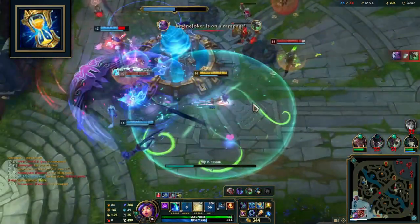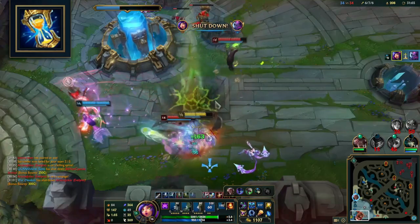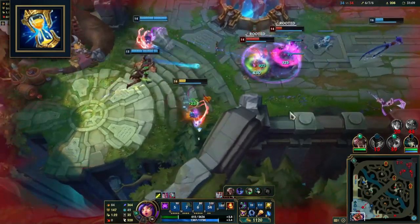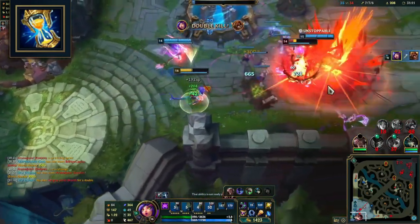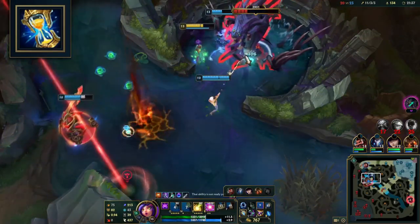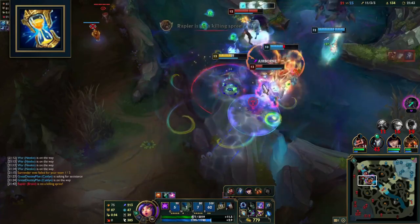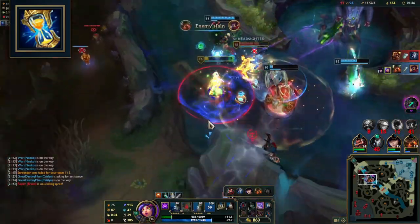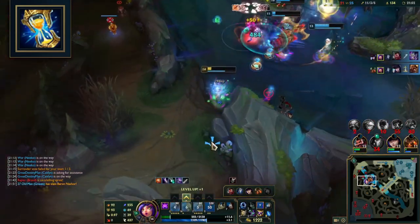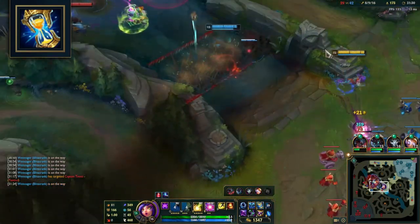Legendary item choices: Zhonya's Hourglass has a convenient build path with Seeker's Armguard and Stopwatch, it's extremely affordable, and counters so many champions. It synergizes with Niko's playstyle — once you've used all your abilities and find yourself in the middle of the enemy team, you can activate Zhonya's, wait for your cooldowns, and then continue outputting damage. If you're extremely confident you won't die and there aren't big threats, you can skip Zhonya's. Since you do have a shield after your ultimate, Zhonya's may not be necessary straight away — wait until your shield is gone, then pop Zhonya's.